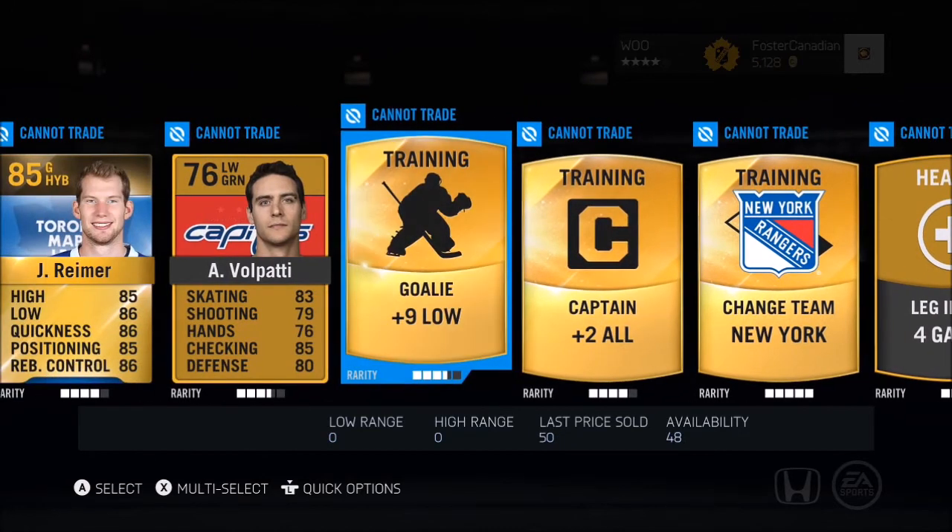So overall, I wasn't expecting anything magnificent — this is just the Florida Collection, three packs, it's not too great. But next week we are headed to the Vancouver Canucks Collection, and that should be a pretty good one. We've already got most of the expensive players from the Vancouver Collection — we just need one Sedine, and that should be it for expensive players. I hope you guys enjoyed watching, and until next time, this is Foster the Canadian opening up the Florida Collection — see ya!